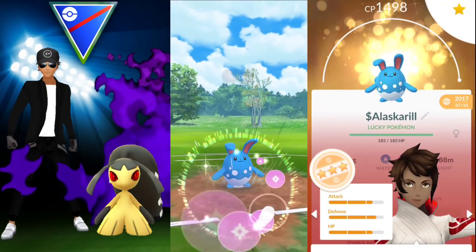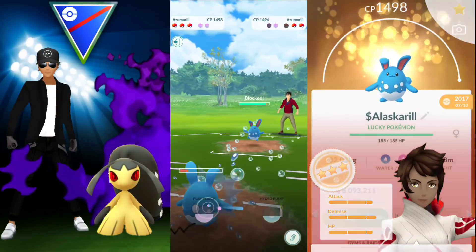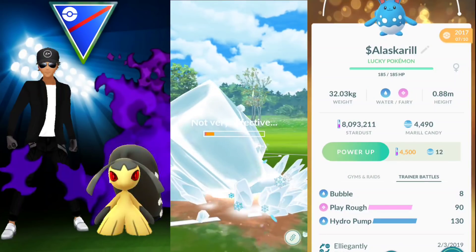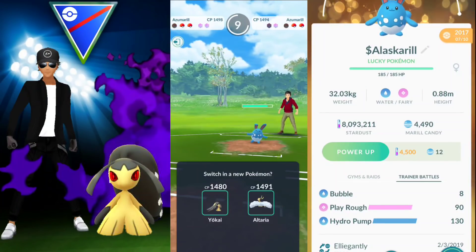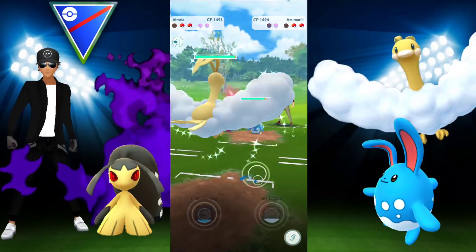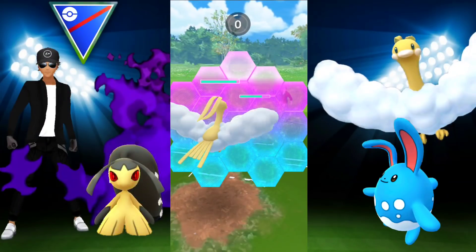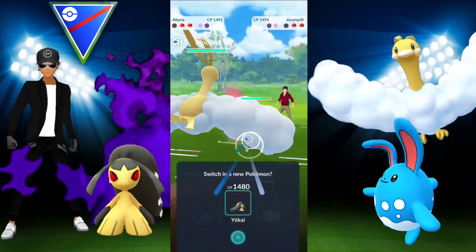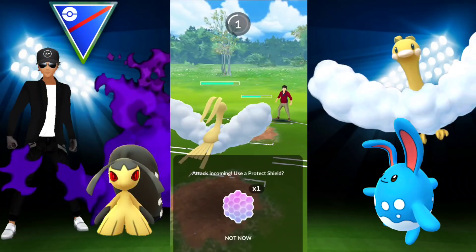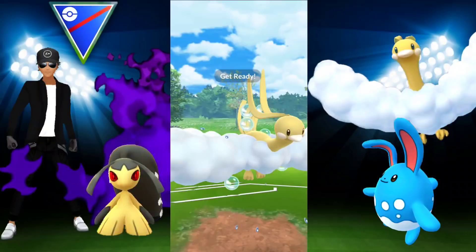In the back I have Mawile with Fire Fang, Power-Up Punch, and Play Rough, plus Altaria. The Altaria will do decent damage but we'll be taking super effective from Ice Beam. We took down the Melmetal — got a Hydro Pump through — but now we have to work around the Azumarill. I'll definitely have to shield, so I decided to go with Altaria just in case there was a Registeel in the back, wanting to preserve Mawile for later.